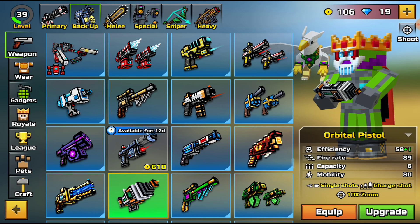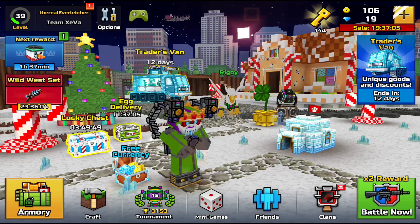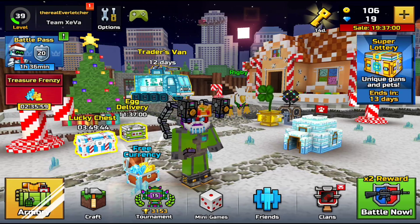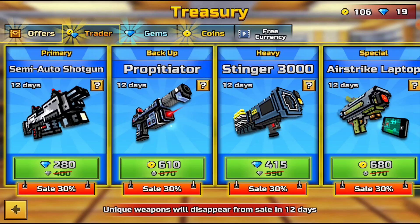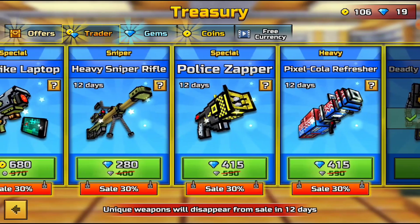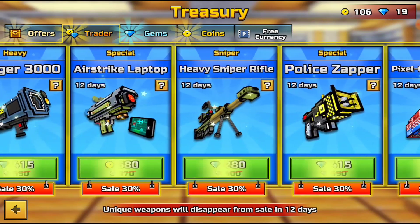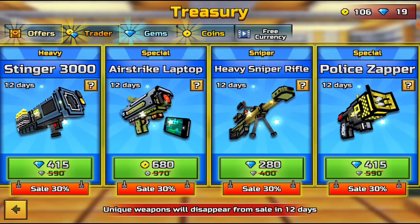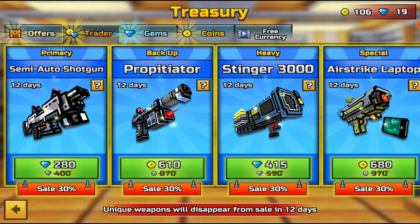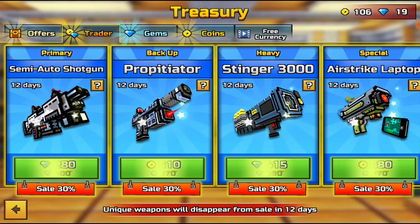That's really it for this update — there are just a bunch of new weapons and they did really good with some of the prices. Some of them are a bit pricey in the Trader's Van though. Once the sale goes away, 970 coins for the Airstrike Laptop — that's a lot of coins for one weapon. And 870 is still overpriced for one weapon.